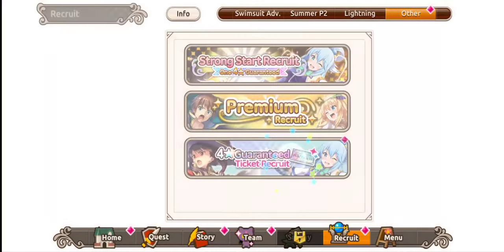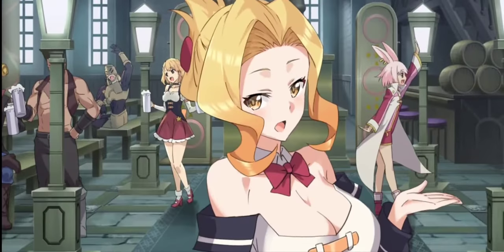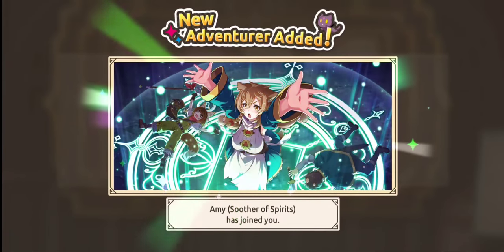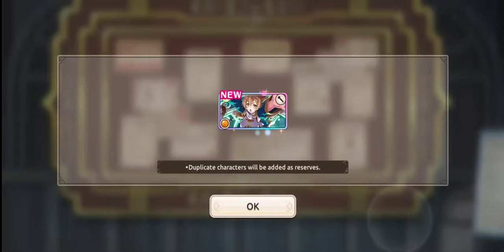Go to 'Other.' You've got a four-star guaranteed here, so pop this one — you never know when that Dark Melissa is going to drop for you. Roll it. Just got that — skip. Amy. Okay, not bad.